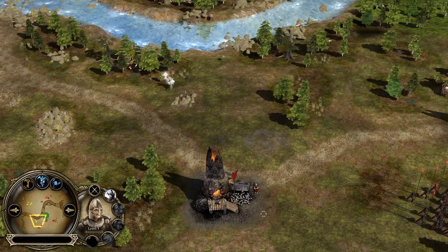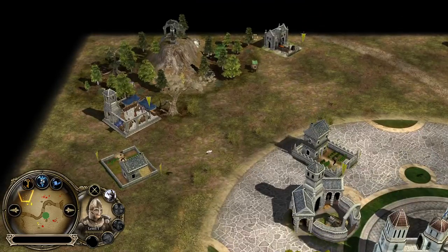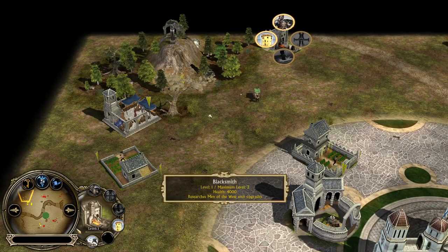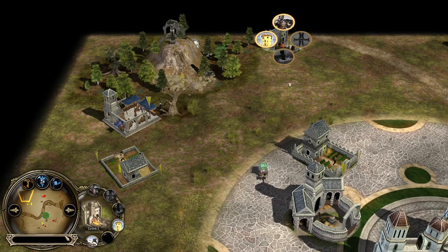Getting Rohirrim on the field — I don't know if this is the right call. He has heavy armor purchased and a Blacksmith somewhere. The Blacksmith is level 1 and you need to get it to level 2 for the Forge Blades, and level 3 for the iron ore.